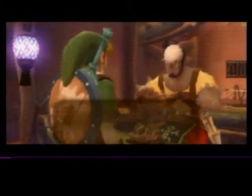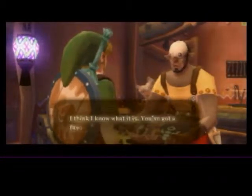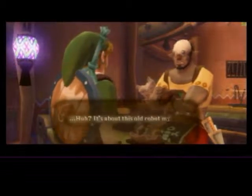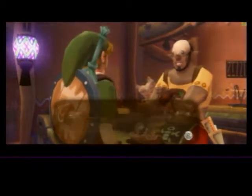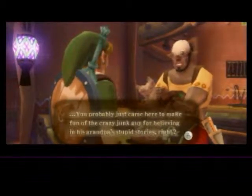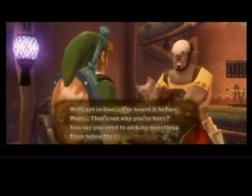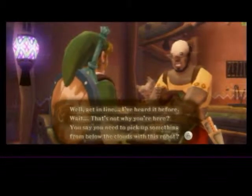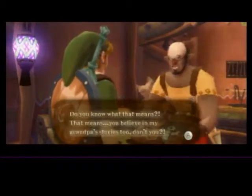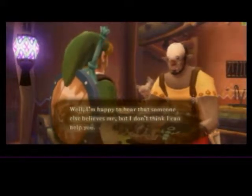So let's talk to you. Hey! Kid, what's up? You look like you need to get something off your chest. I think I know what it is — you got a favor to ask me, right? It's about this old robot my grandpa used to tinker around with. He probably just came here to make fun of the crazy junk guy for believing his grandpa's stupid stories, right? Well, get in line — I've heard it before. Wait, that's not why you're here? You say you need to pick up something from below the clouds with this robot? Do you know what that means? That means you believe my grandpa's stories too, don't you? I'm happy to hear that someone else believes me, but I don't think I can help you.